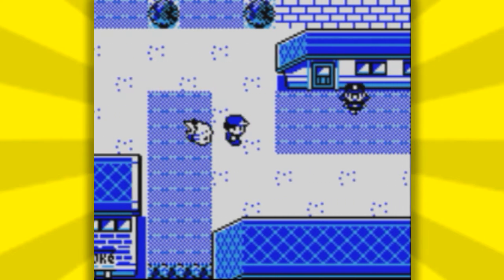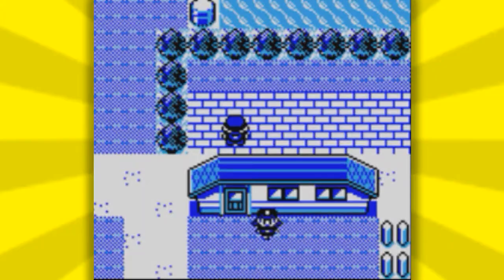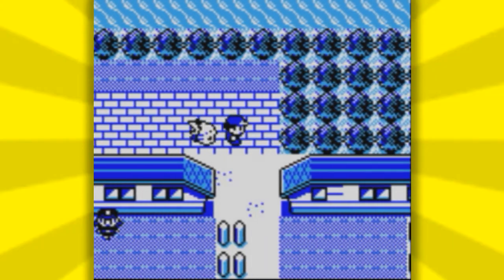The first thing you gotta do is come to this house over here in Cerulean City and catch an Abra on the route before the daycare center. I'll see you guys in a bit once I actually make it there myself.